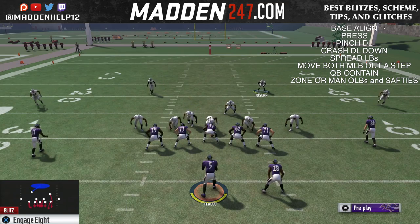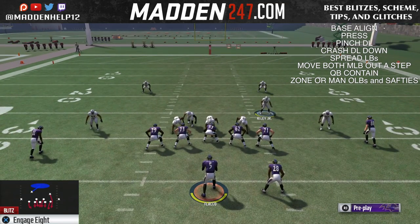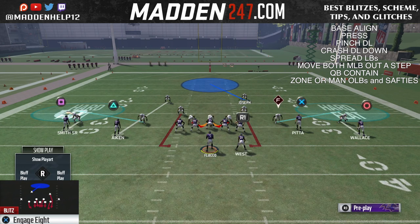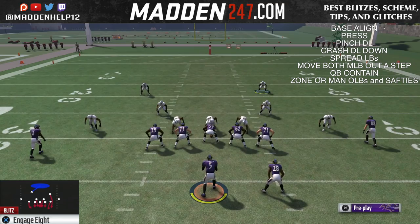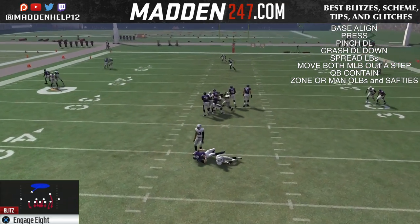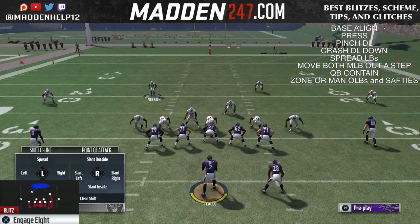And you see we get clean dual B-gap pressure coming up the middle. Now you don't have to zone the two outside linebackers if you don't want — you could just zone one of them. If they do block a running back, there's a better chance of getting a sack in the backfield because you're going to be sending more.